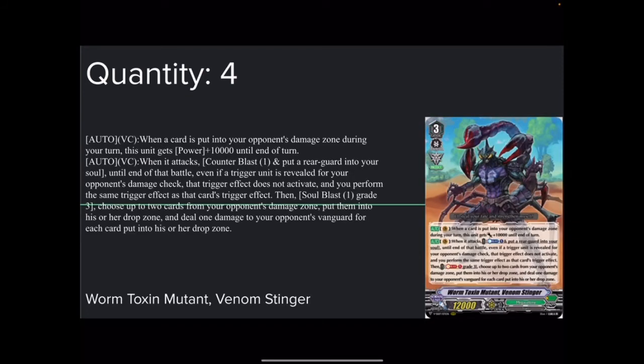Here's how: 4 copies of Worm Toxin Mutant, Venom Stinger — 12k base with Protect Gift. 2 skills. Auto Vanguard Circle — this is an auto ability, not a continuous. When a card is put into your opponent's damage zone during your turn, this unit gets plus 10k power to end of turn. This is not a normal case because it activates multiple times. If you play this combo right and your opponent just takes everything, they would go to 3 damage in one go, bringing them all the way up to 3 — giving plus 30k, putting Venom Stinger at 42k.